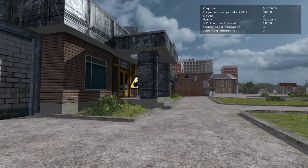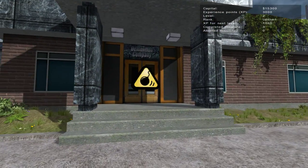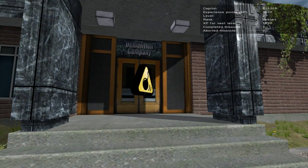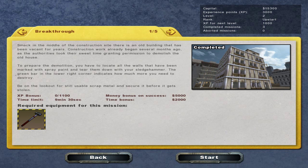Hello everybody, welcome back to Simulated Heaven and welcome back to Destruction Company Gold. I'm going to try my second mission — I've got five here that I need to do. I've completed the breakthrough one.